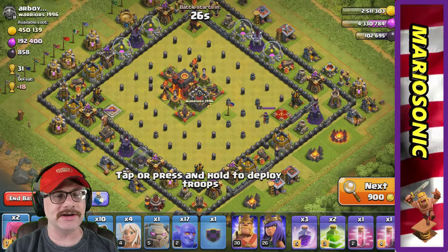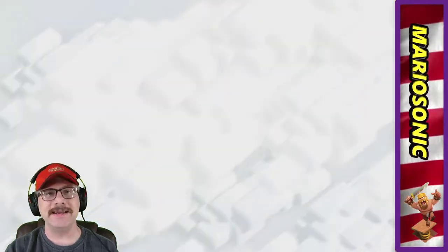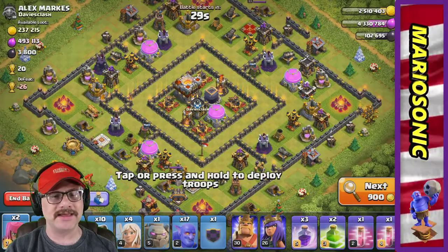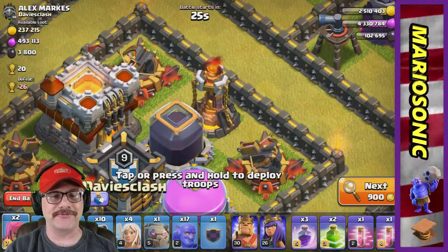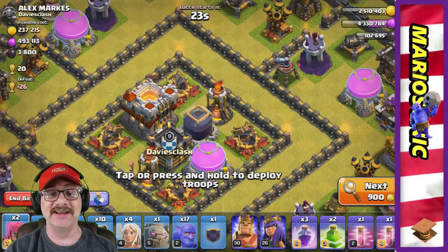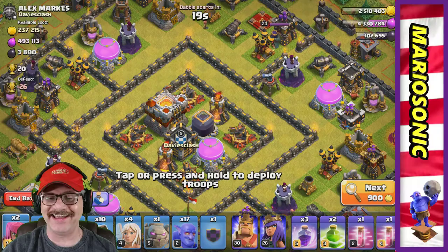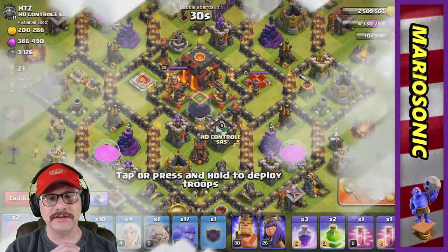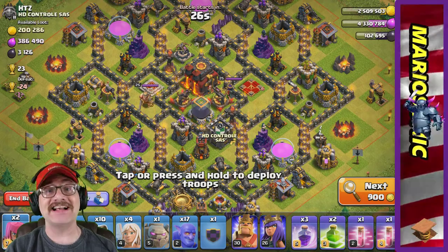We can go in for the gold but I think we'll keep searching, keep looking, we'll find something better. Wow, look at these inferno towers — level five inferno towers! These things are crazy looking, but they better get their walls up or they're just gonna get trampled. Let's look at one more — I think we'll be back when we find an awesome cool raid.